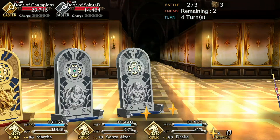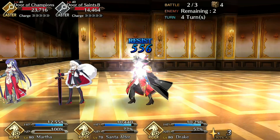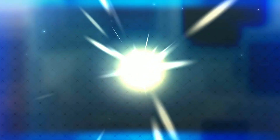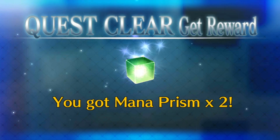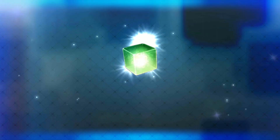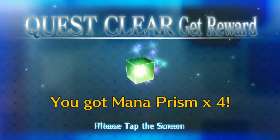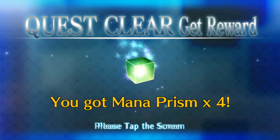The first time you complete any of these quests in a given day — Ember Gathering, Training Grounds, or Enter the Vault — you will be awarded with between 1 and 4 mana prisms depending on the difficulty level you tackle. Any of the 12 quests can be repeated as often as you like throughout the day, but the mana prisms will only be awarded the first time. There's a lot to be said about mana prisms, so look forward to a new video on that topic soon.